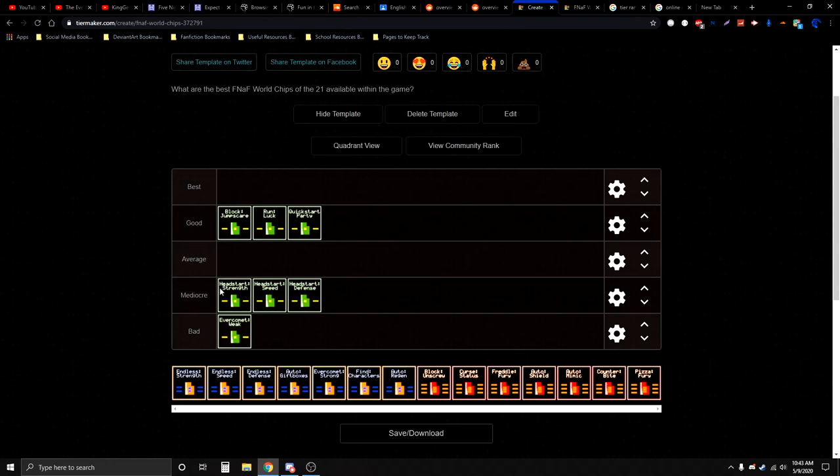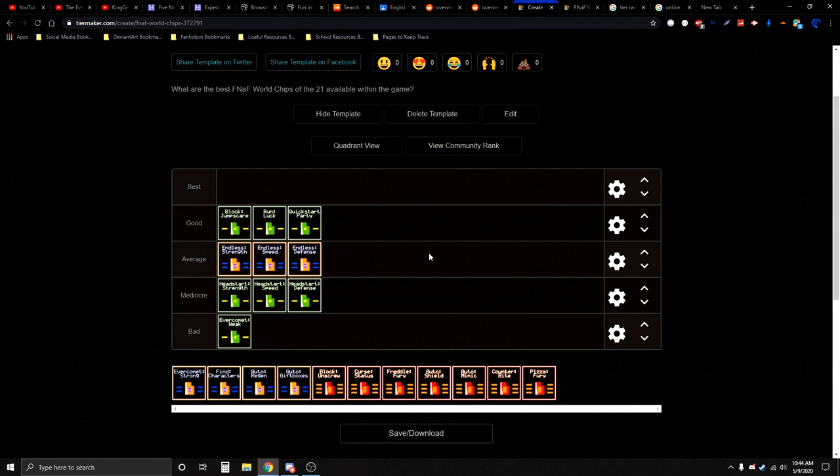That covers the green chip tier rankings. Now we move on to the blue chip tiers. Already I can see that Average Strength, Speed, and Defense are much better than their Head Start counterparts. I'd actually consider Speed higher than Strength and Defense, because not all attacks are affected by the strength buff, and Defense is quite lackluster in FNAF World.